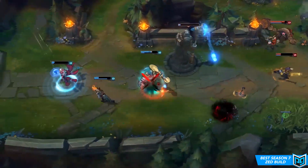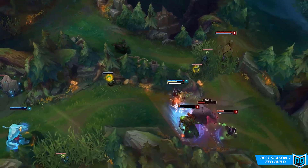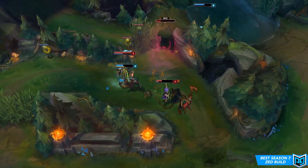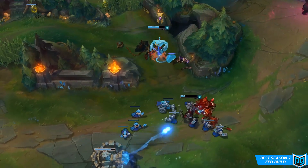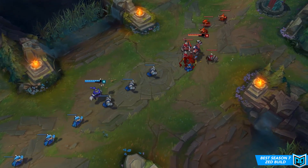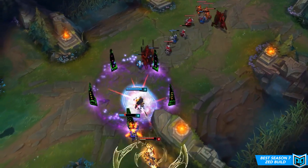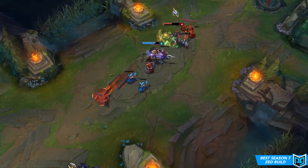So there you have it — new runes, new masteries, and some completely new builds for Zed in preseason 7. As more time passes and more games are played, some of these builds may change, but the core build I recommend most is the first one: stacking lethality for a well-rounded build with lots of damage and tankiness. If you enjoyed this video, hit the like button and share it with your friends so everyone knows what to build on Zed.